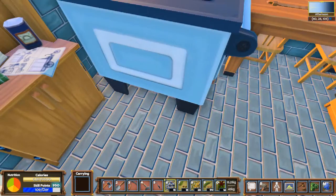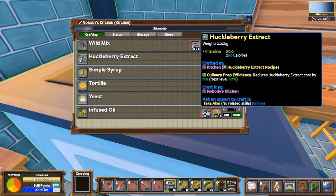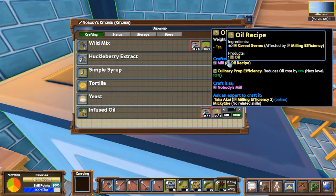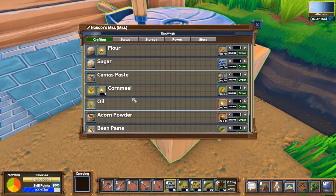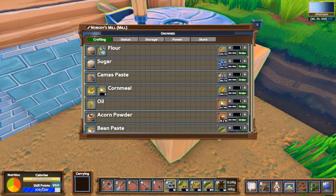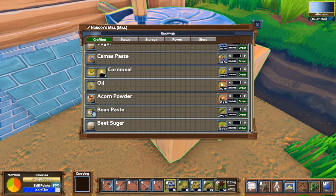Bear supreme takes 10 prime cuts, 10 chemist paste, and five infused oil crafted at the kitchen. The kitchen is right here. Infused oil needs huckleberry extract and oil. Oil is done at the mill - cereal germs. They've changed a lot of stuff because I don't remember oil being a thing. I may have to go get some wheat. Oil takes cereal germ, and cereal germ is a byproduct of grinding flour or corn making cornmeal. I think cornmeal is new. Bean paste - cool.